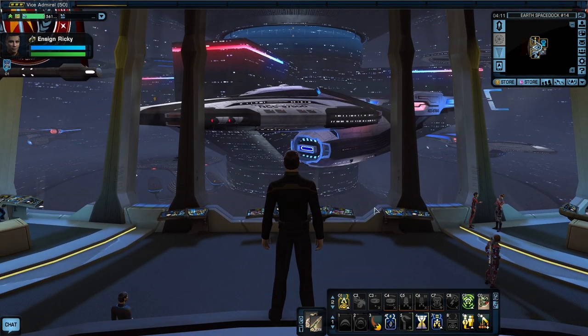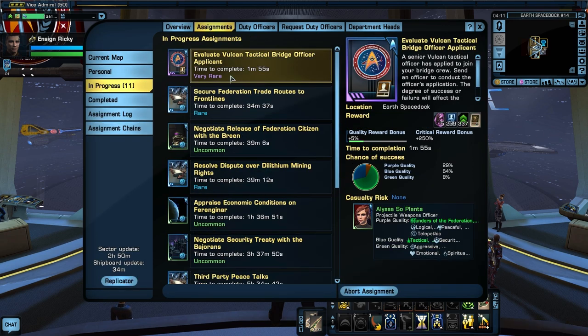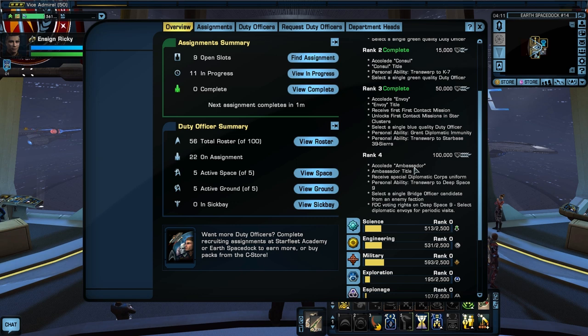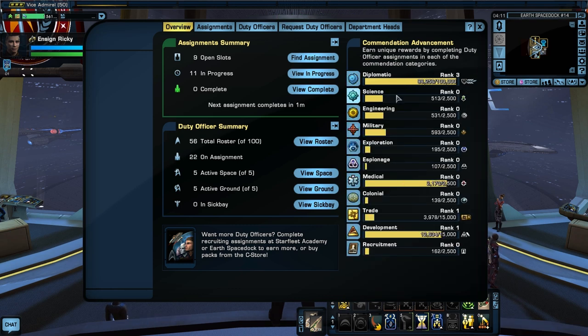Ensign Ricky also got an upgrade in many other aspects. I have been grinding on him very hard. First thing I want to show you is I am almost — just a smidge away — from rank four diplomatic. I have assignments running right now, and when these are done that will get him to rank four diplomatic. That means he will be a full ambassador at that time and I get all the benefits of being an ambassador. That's where I've always wanted to get all my characters — to rank four. The diplomatic one is definitely the first one you want to work on.